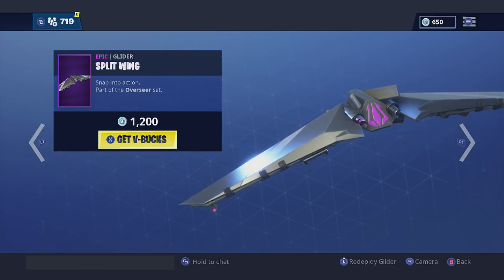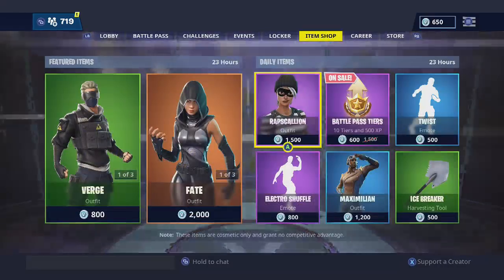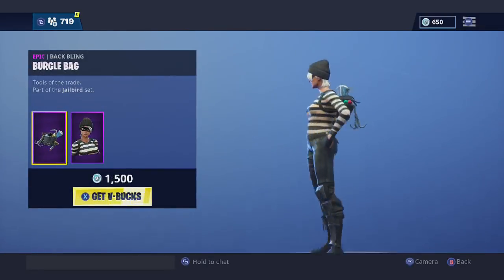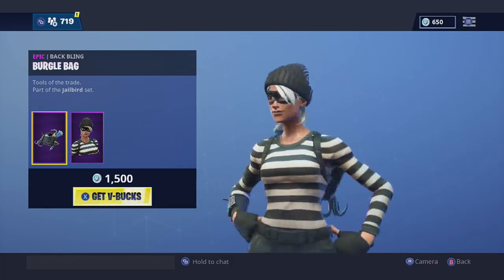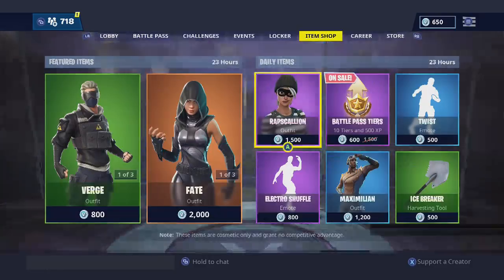There's a symbol on the glider — I like the purple on that gray, that's pretty cool. And then we have this one back again. She's really nice — the skin was in the shop last week too; they bring her back pretty often.